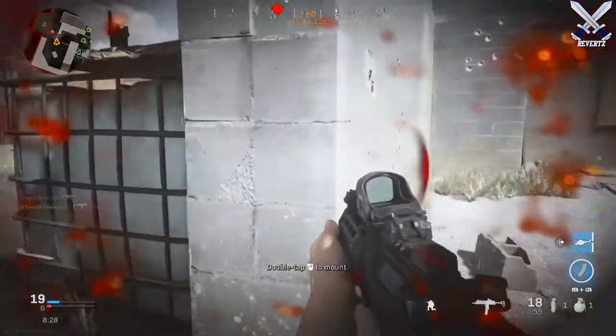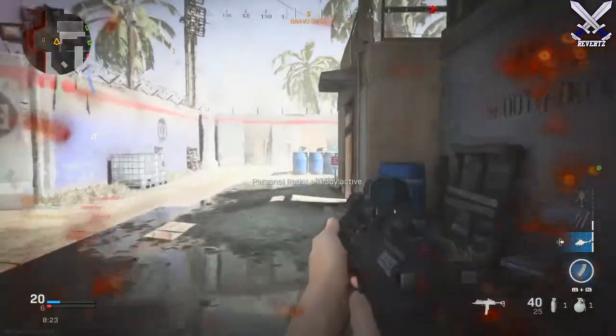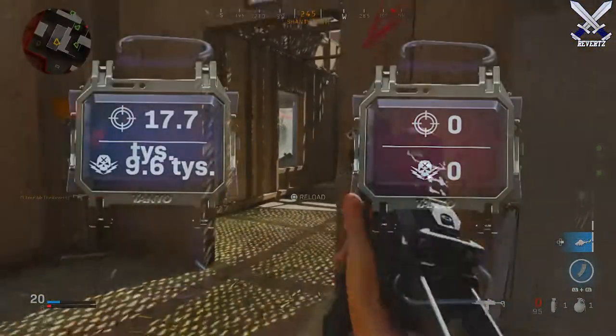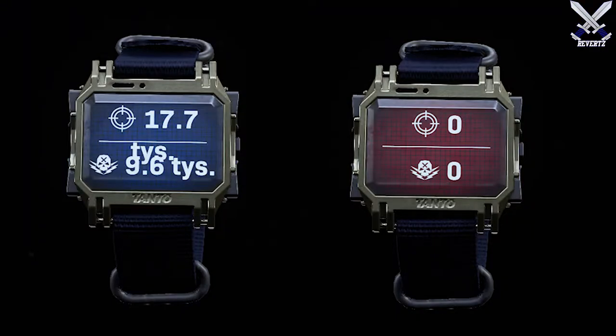However, there is a way for you to check how many deaths you have in a game, but it's going to cost you a stupidly high amount of money — $20 to be exact — to get this watch called the Time to Die from the Mother Russia in-game bundle.